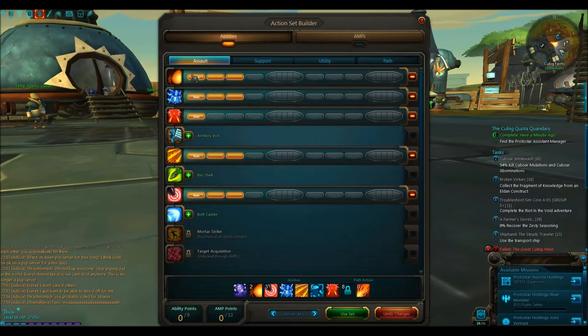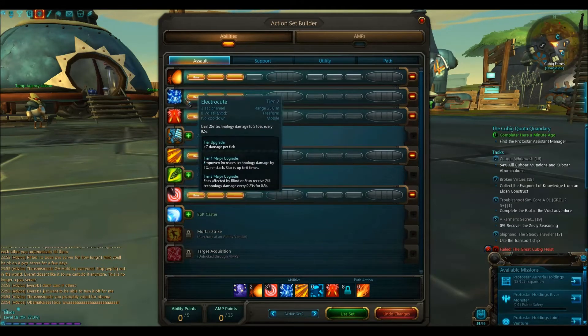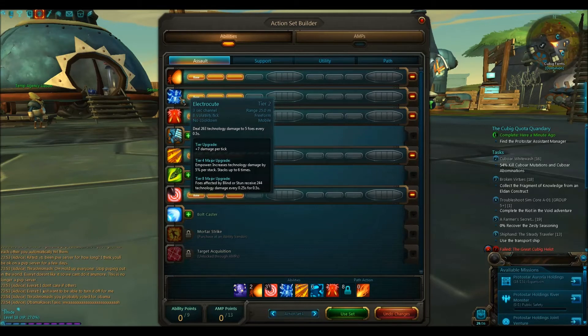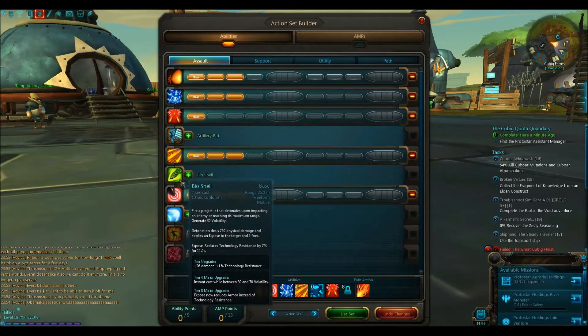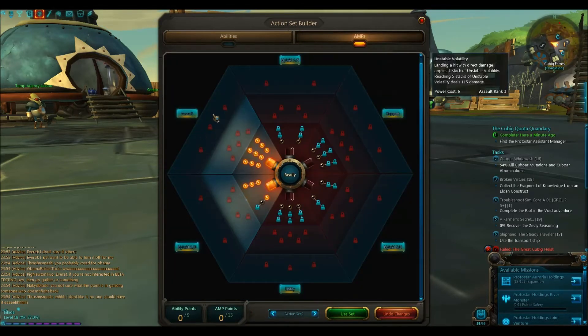You have your tier points, and then you pick your abilities. You have your builder which is your main damage ability, your resource user, and then some other things. You can always switch it out before a fight, which is pretty cool.